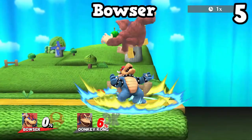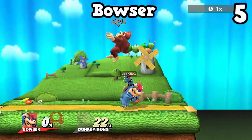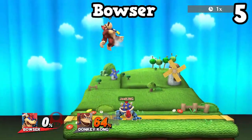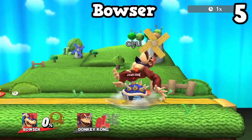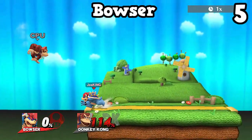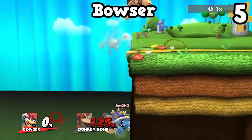Similarly to Zelda, Bowser would not have made it on this list if not for his up throw buff. When that got buffed, this n-air got so much better — you can hit almost every part of your n-air out of the up throw, and it was just kind of what this move needed. The move itself does some of the highest damage in the entire game, and being off a throw it's just really amazing. It is hard to use without a throw, but throws are really easy to get as Bowser because you have great grab range, so it's really not too much of a problem.